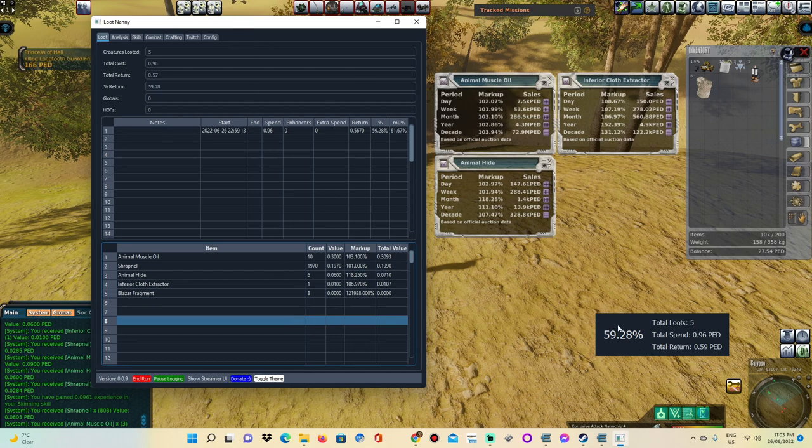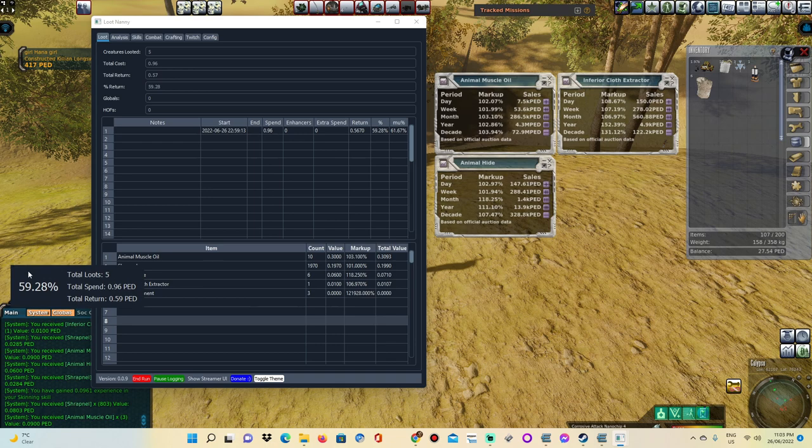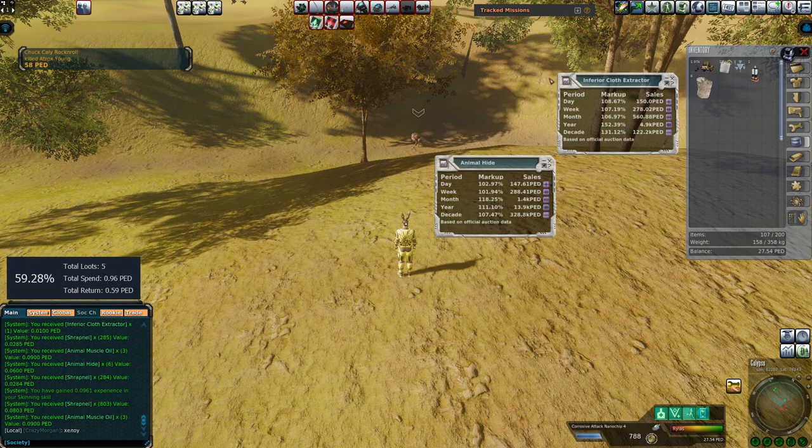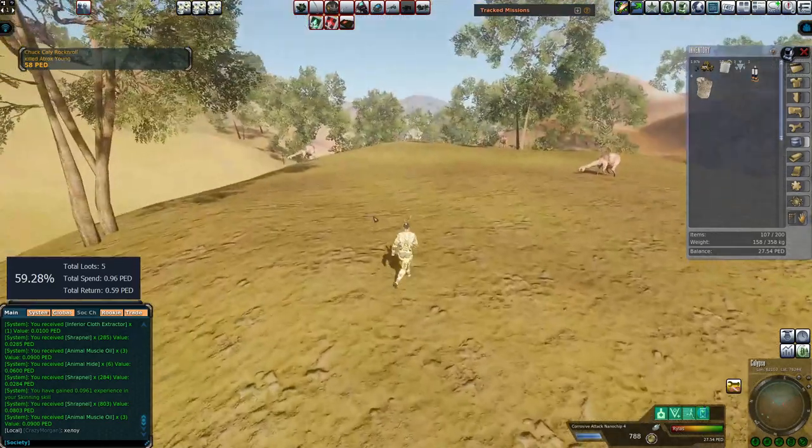When you factor in the markup, this gives you your actual return. So this is your TT return, and this is your total return if you're able to sell it on the auction house. Of course, if you sell on the auction house you have to account for the auction fee — those are things you need to track on your own. That is essentially how the Loot Nanny works.